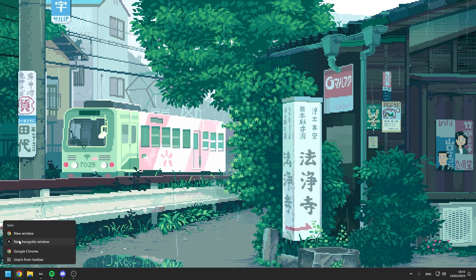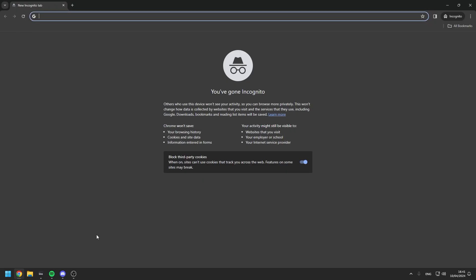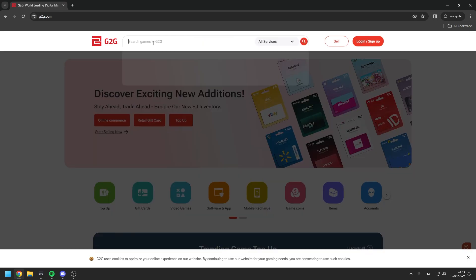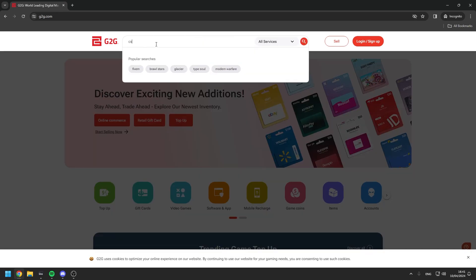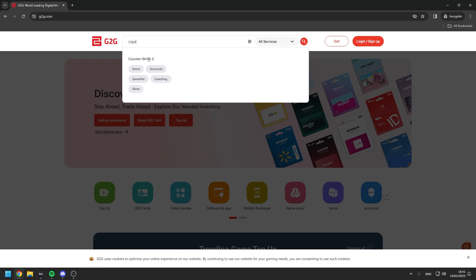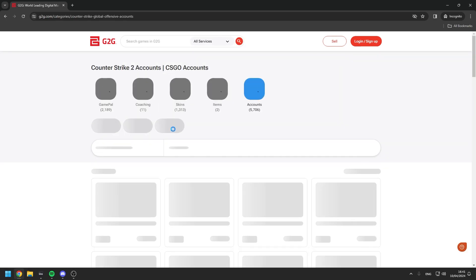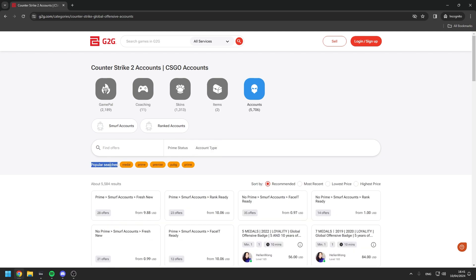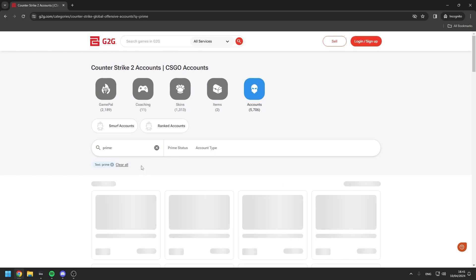The first step is to basically go into Chrome, open it up, and go to a website called G2G.com — the link is going to be in the description. Once you're on the website, you want to go over here and write CS:GO, then go to CS2 accounts. Press on Accounts and you'll see popular searches — go over here and select Prime.